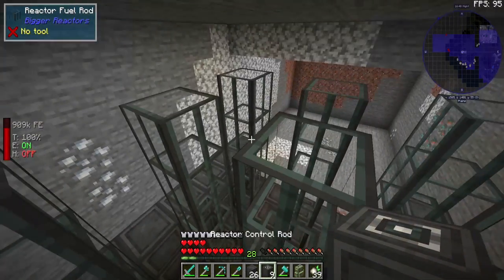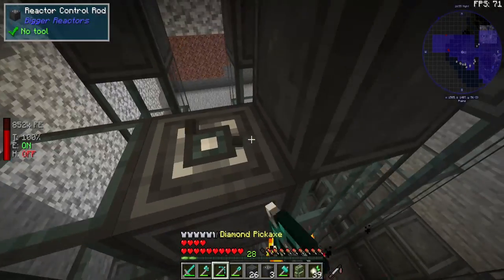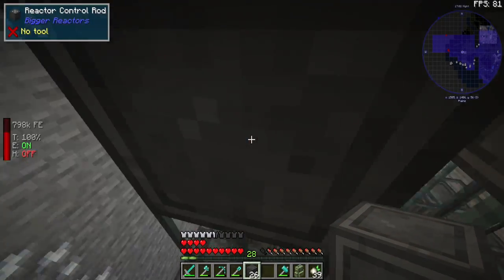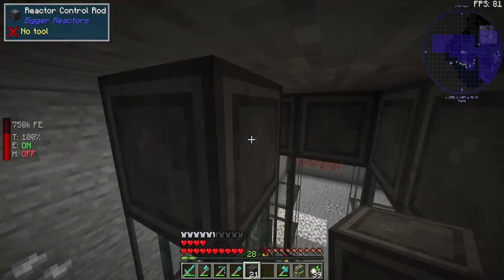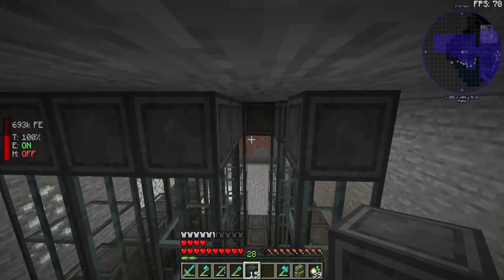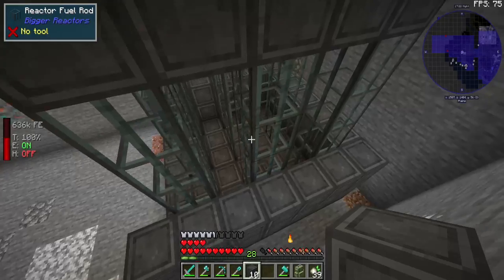On each of these, we need to put the control rod cap. And now we just fill in the gaps. Sorry, this is extremely difficult to control. Stupid jetpack. I believe that's everything.